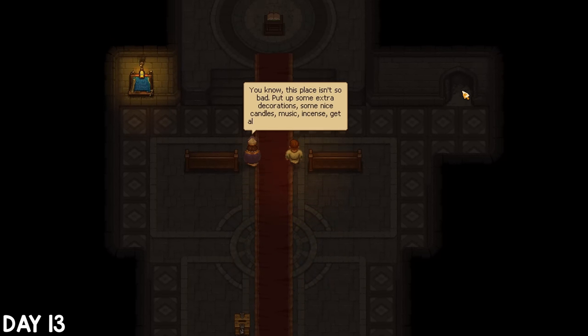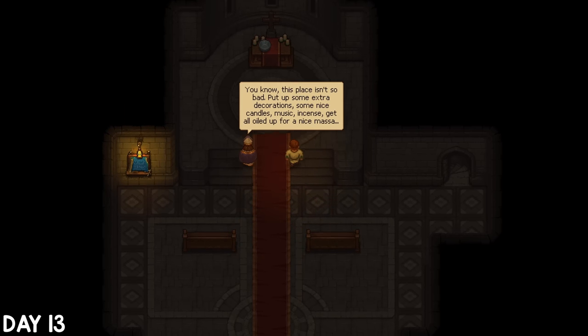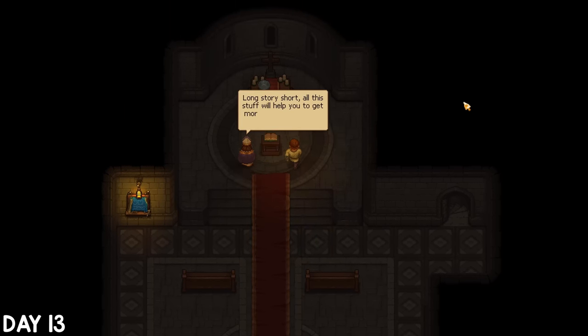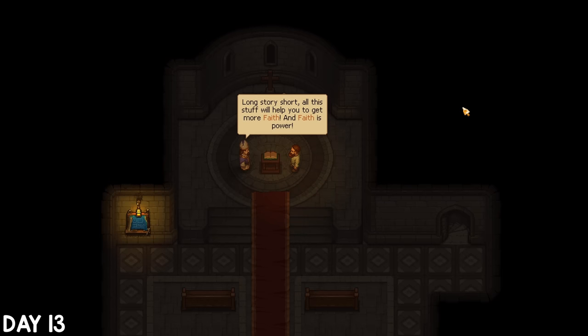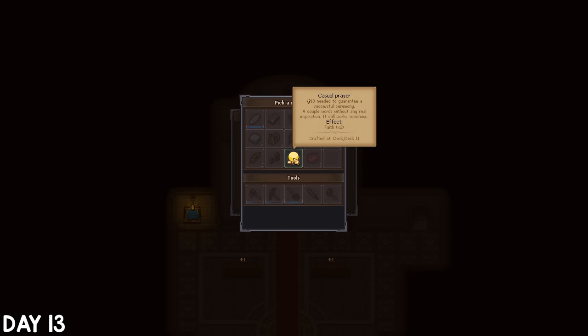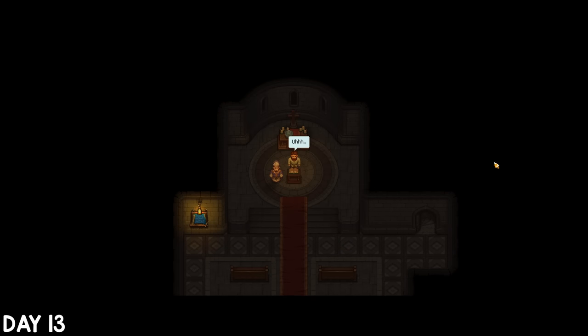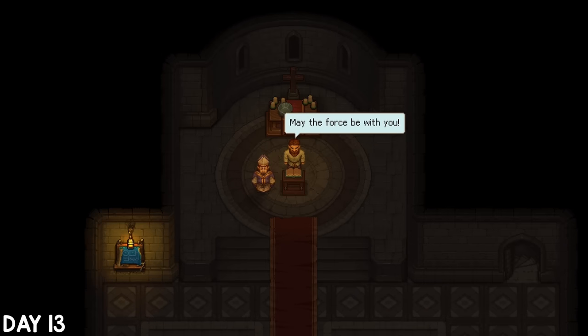My job here is to deliver a weekly sermon — the better quality the church, the more people will show up and the more it will benefit me. This is where faith gets introduced, a very valuable resource. You get a casual prayer to begin with, and you can make better ones later which need a higher church quality — but for now, may the force be with you. I got a total of 3 faith for that.